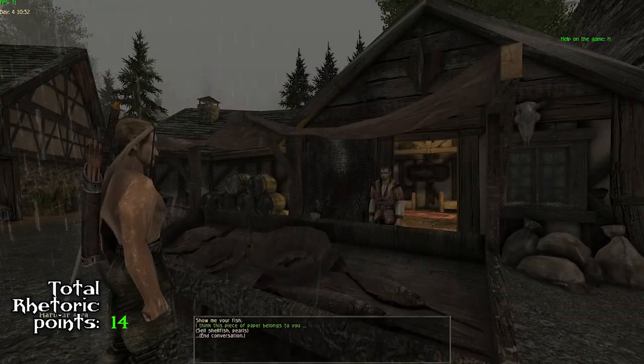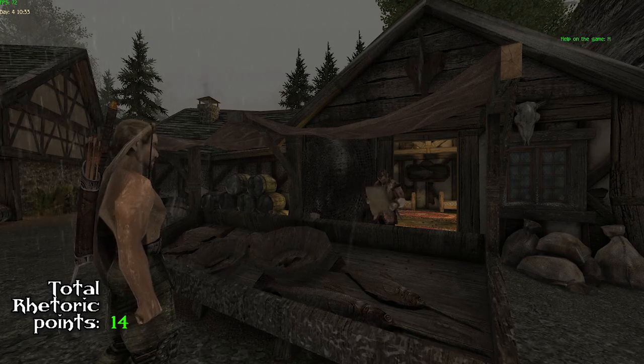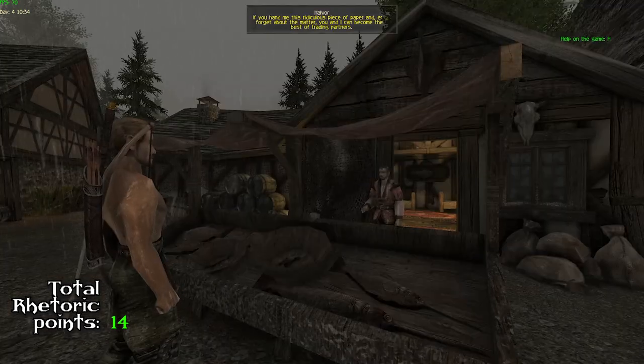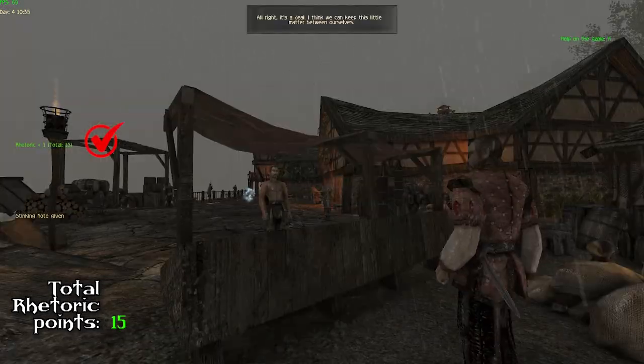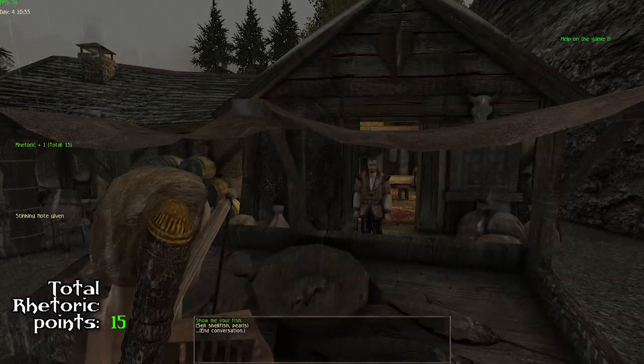Once you kill the bandits near Echo's farm, you also find a piece of paper that belongs to Halver. You agree to help him and not report him to the militia, and you will get your number fifteen rhetoric point.